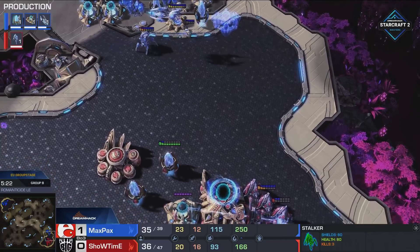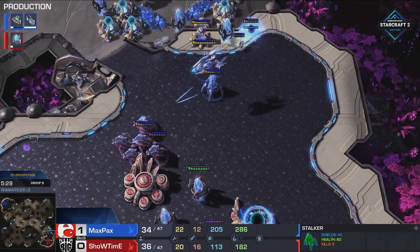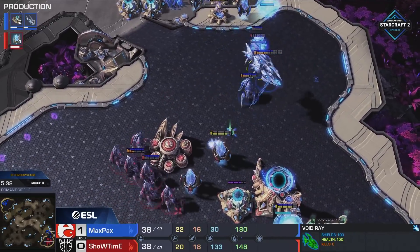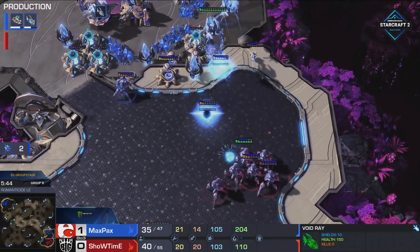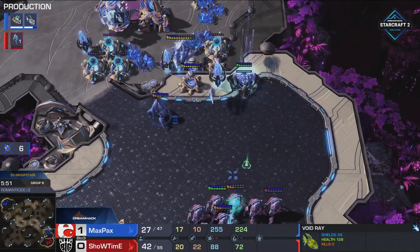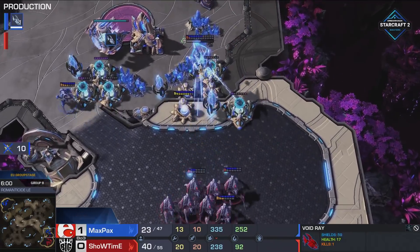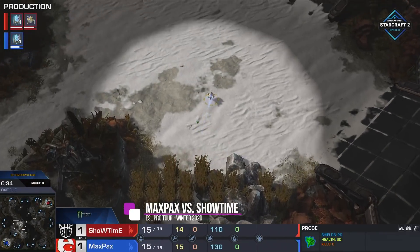They're both very close in supplies. Max Packs is under a massive timer right now — he needs to get that second void ray out ASAP, and then try to go for a break. If he doesn't, he has to recall soon. He uses chronoboost to get the void ray out — he can't actually recall anymore. This is almost a do-or-die moment. He has to get something done right here, and Showtime is starting to push him back. A void ray does fall — Showtime with a magnificent aggression on the other side of the map and somewhat of a hold here. He micros magnificently.